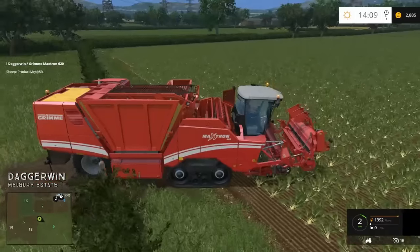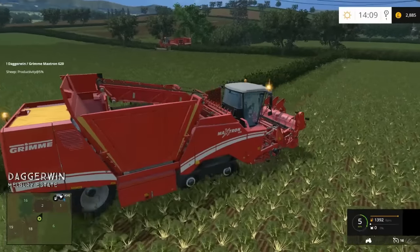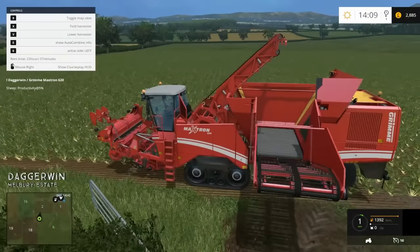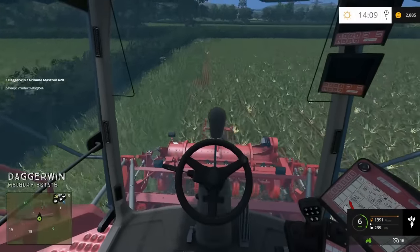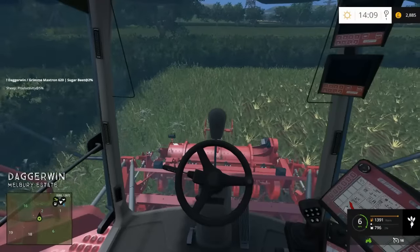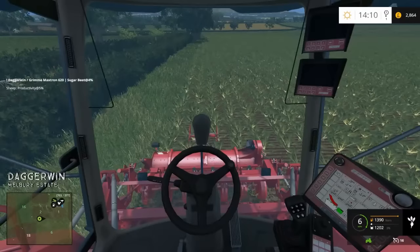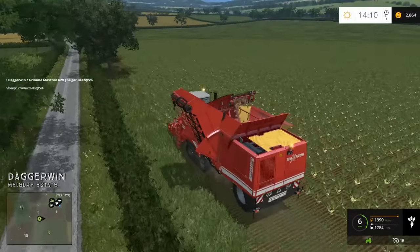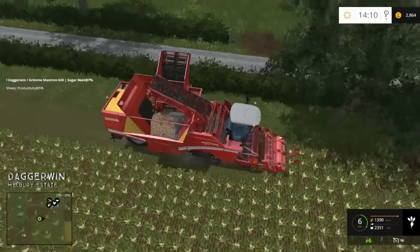The best place to start? We should probably start doing a headland. I think what I want to do here is do an entire headland, probably three times round, and then have one harvester on the left side of the field and the other on the right. That way they're not going to crash into each other or get in each other's way, and it also gives me more work to do. I don't really want to be sitting around all day because they're not exactly the fastest things to fill.